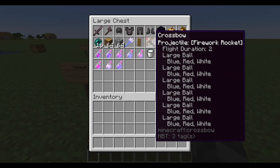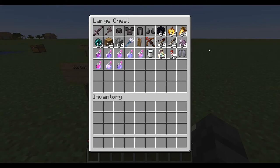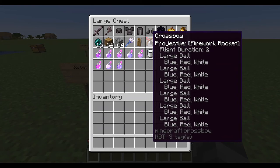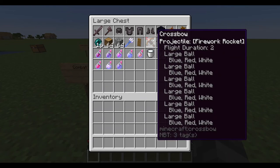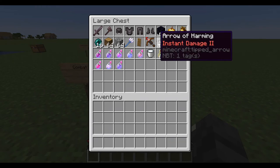I would also say have multi-shot on the crossbow because it's very useful, though you don't need it if you're fighting one person since it doesn't increase damage. But with piercing you could go through shields — that's pretty nice.